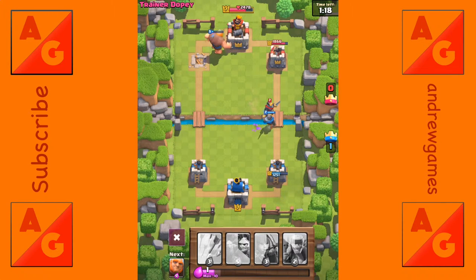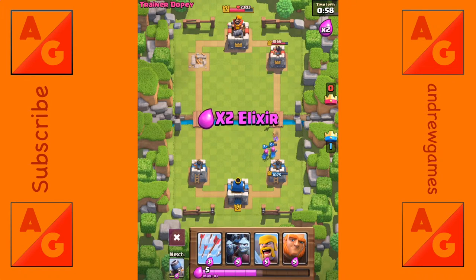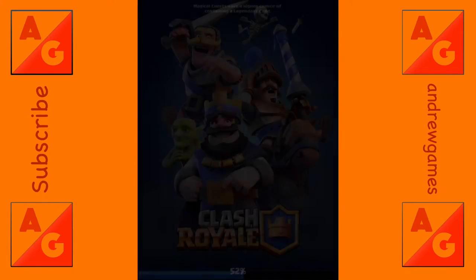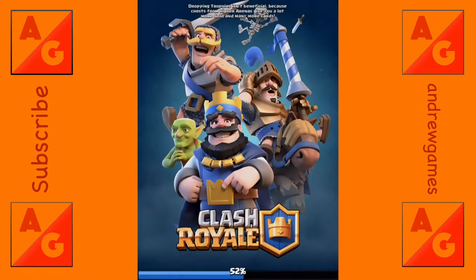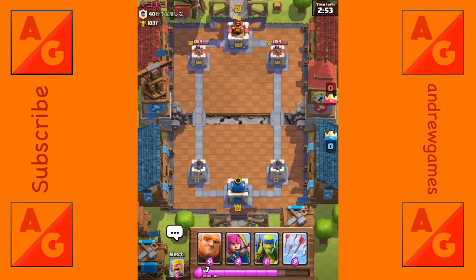I think we're gonna play two games today with this combination and see how we can use the mortar to the best. Let's get into it - let's see if we can get to 1900 trophies, wouldn't that be nice? Okay, level seven at 1837 - around the same trophies as me.